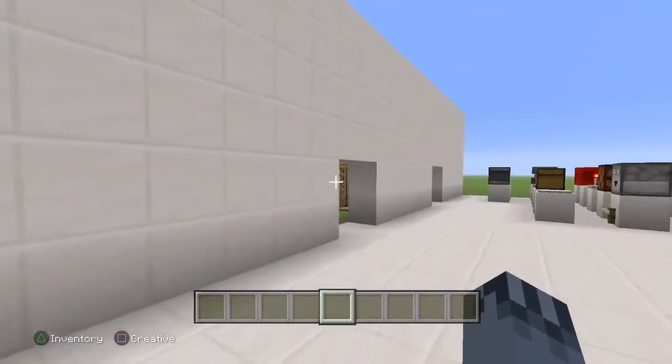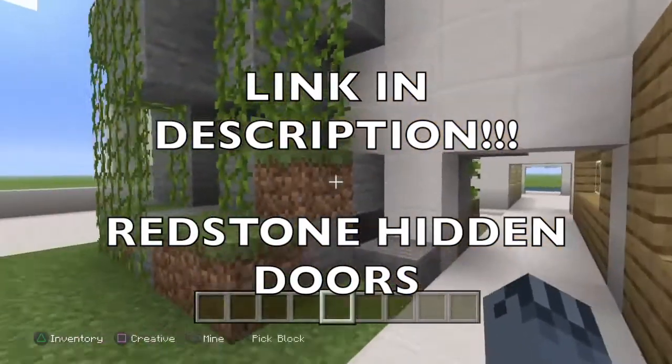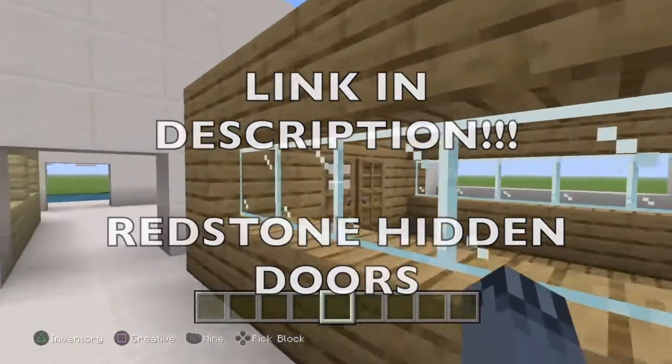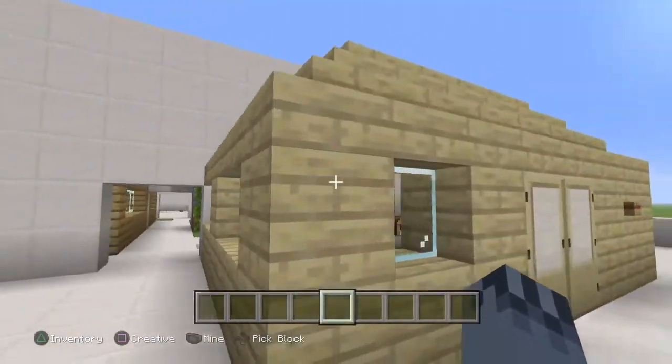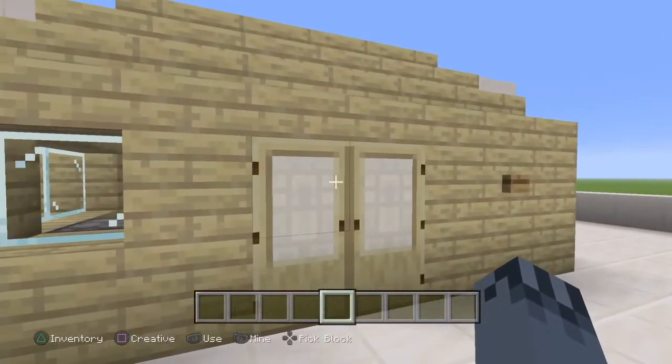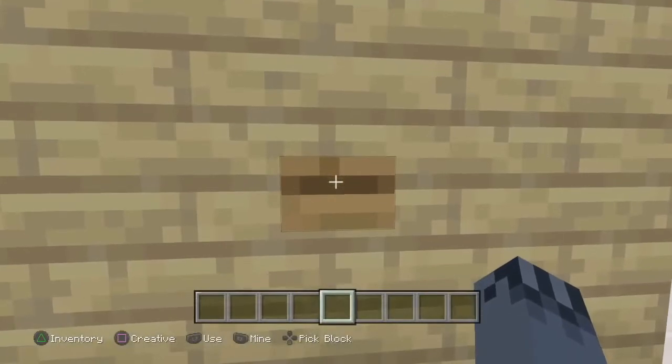Let's walk down this very long hallway, but we can walk past all these things instead. Let's walk past all of this — don't look at that, that's for another video, that's for the next video. Today I'm going to be showing you how to make a pretty nice doorbell, so let's listen to it.